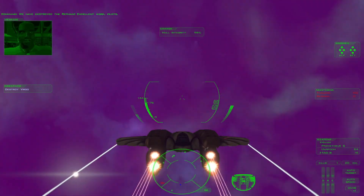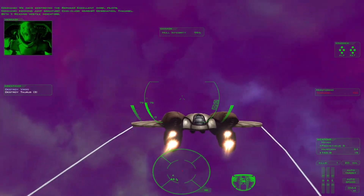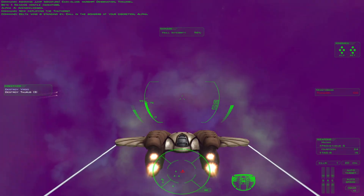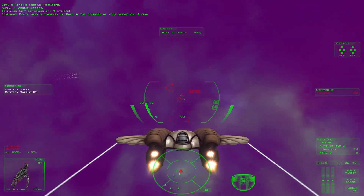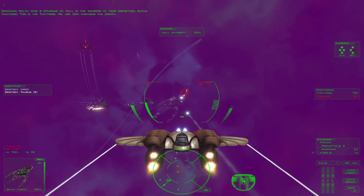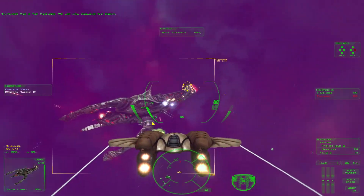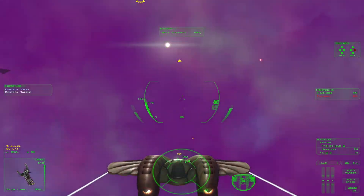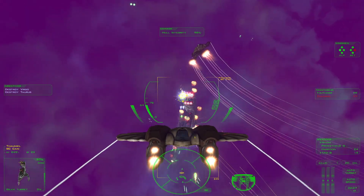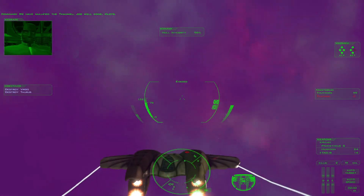That was quick. Reading hostile indicators. Now deploying the Thutmose. Delta Wing is standing by. Call in the bombers at your discretion, Alpha. Whoa — that was a good shot. We have nullified the Romeo. Job well done, pilots.